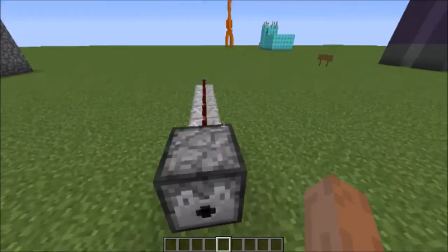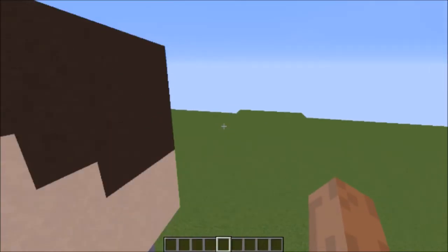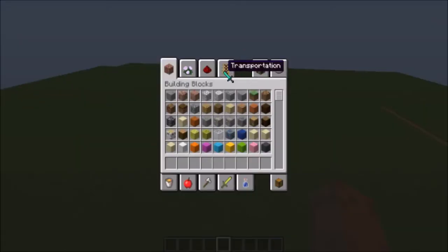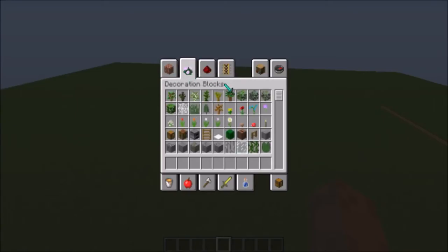Wait, we could build something just to destroy — but today I actually have an idea of what we're going to build, and I've actually built many of these before. So today we're actually going to build a treehouse.